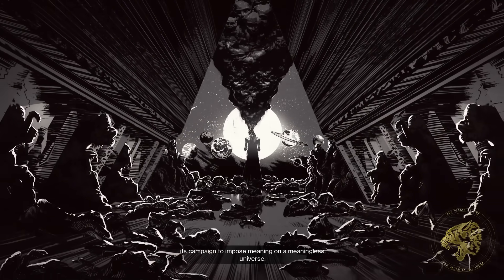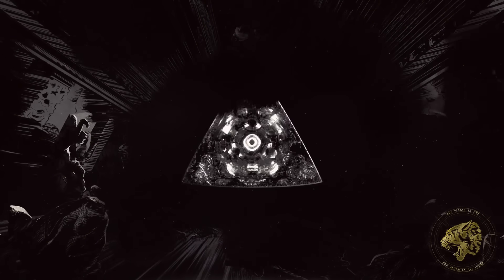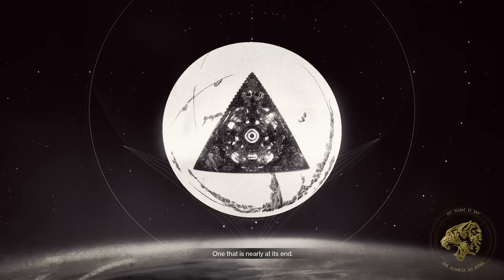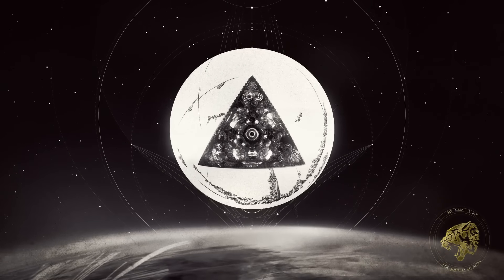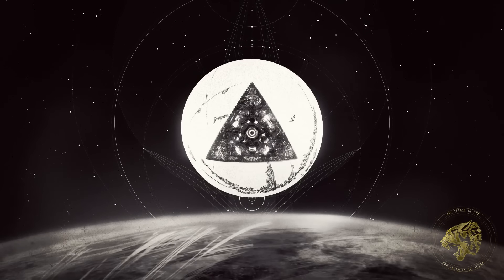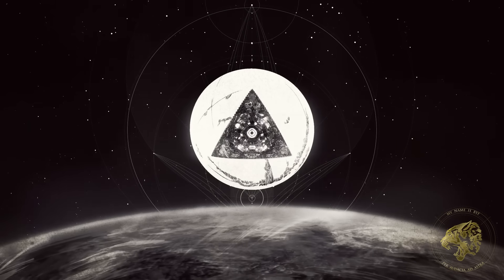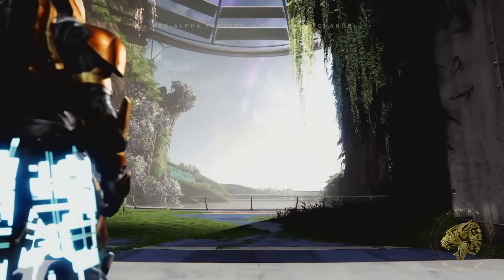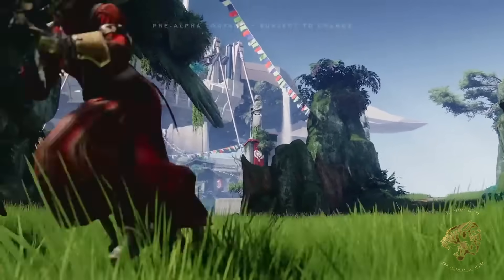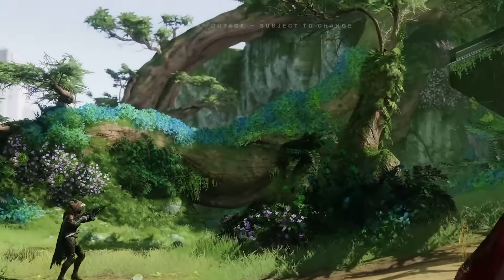That's a lot of assumption to make from one sentence, and there is a lot more. The lines seem to make more reference to the Vex, which leaves me with even further questions. Are there Vex inside the Pale Heart at this moment? Who knows? But I do think it's worth remembering that all of this is speculative.